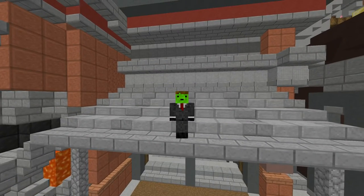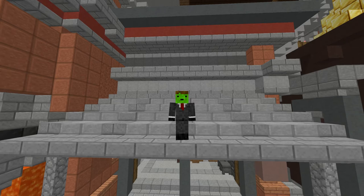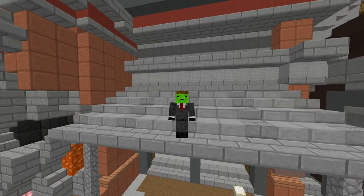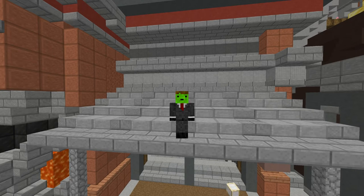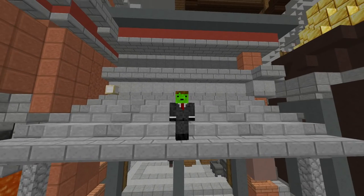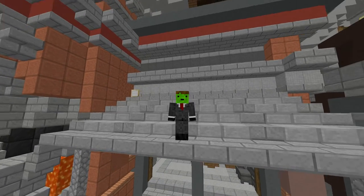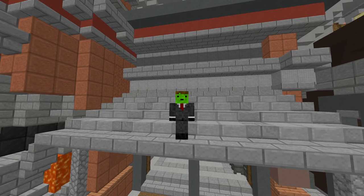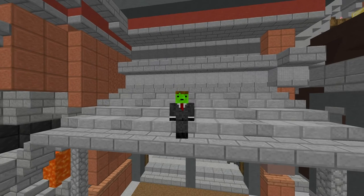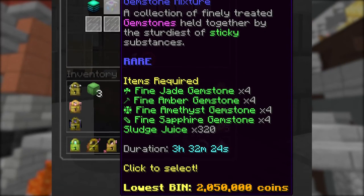There have also been some changes to how sludge juice works in the economy. The main reason sludge juice was so expensive was because there was high demand for gemstone mixtures, which I don't think will change, but I think there will be a lot more gemstone mixtures in rotation than before. First, because you can get them from the nucleus, but also because the gemstone mixtures recipe got nerfed down to 320 sludge juice from the previous 500 sludge juice.